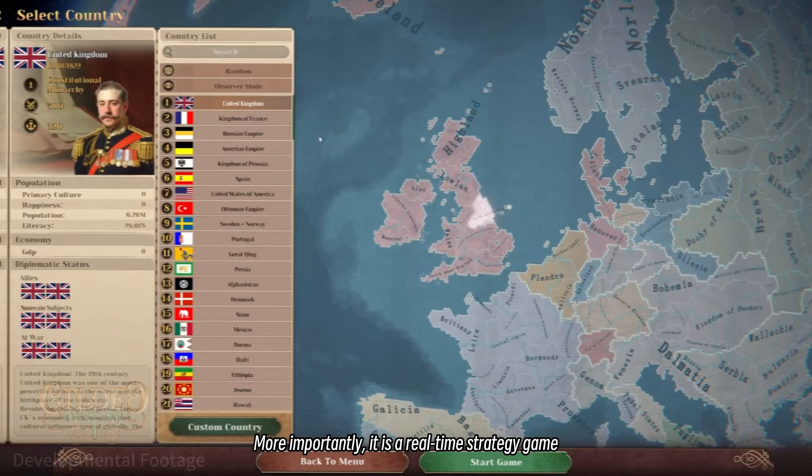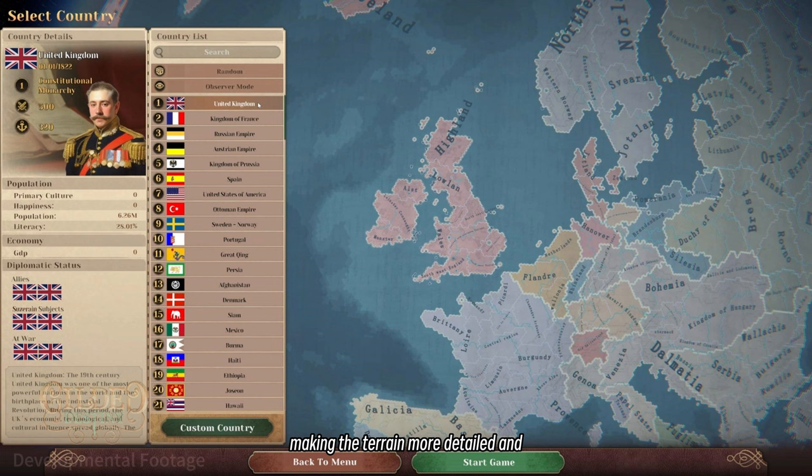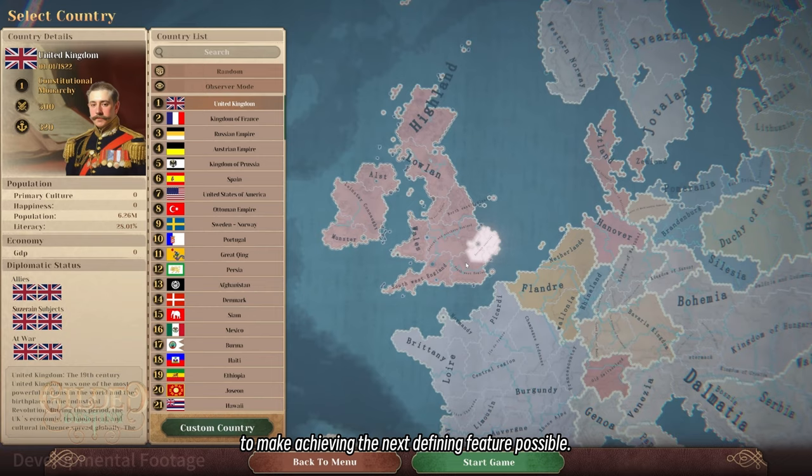The map has about 1.6 million tiles, making the terrain more detailed and allowing players more room for customization. We mainly went with hex tiles because we wanted to make it very easy for anyone to modify or make a map without special knowledge, and furthermore, to make achieving the next defining feature possible.